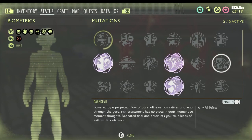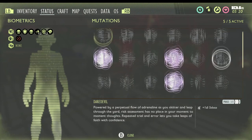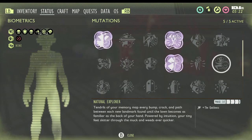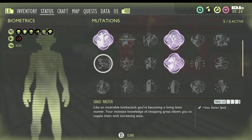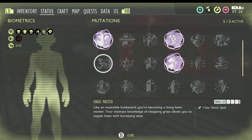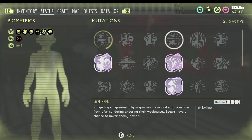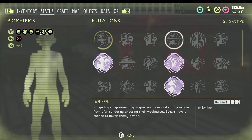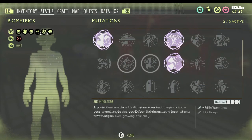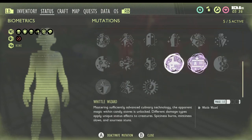Daredevil is another one you buy from the science shop after you find the Hedge Burgle chip — so once you complete the Hedge Lab and get the chip from there, you can purchase it. Grassmaster is gained from chopping down grass. Also worth noting: mutations like Chopper, Smasher, and Javelineer level up the more you use that specific weapon type.